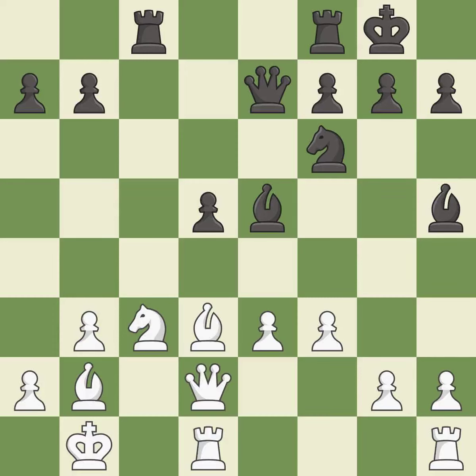This stops the opponent from being able to win a bishop — it is excellent. This threatens to kick a bishop. This stops the opponent from being able to reveal an attack on a pawn — it is good. This offers to exchange pieces of equal value. This stops the opponent from being able to kick a bishop — it is best. This forces doubled pawns in front of the opponent's king, decreasing its safety and harming the pawn structure — it is best.